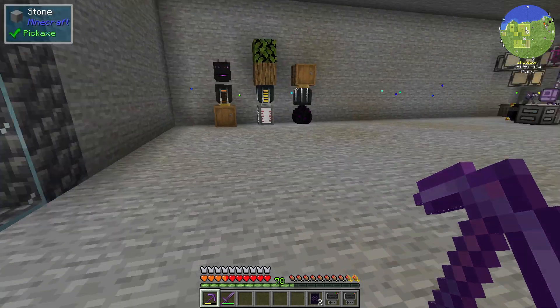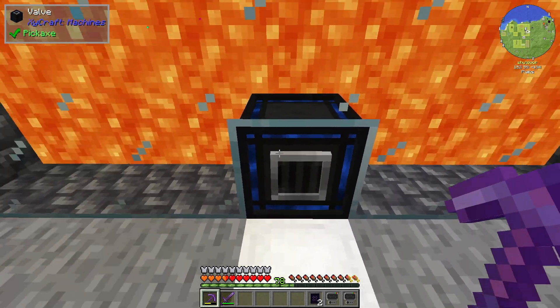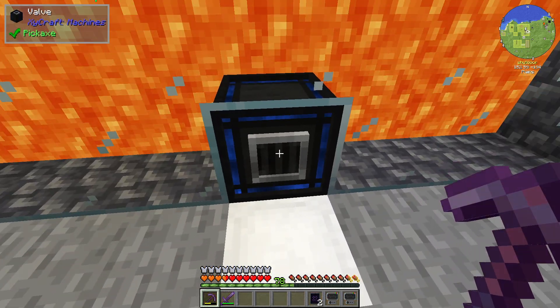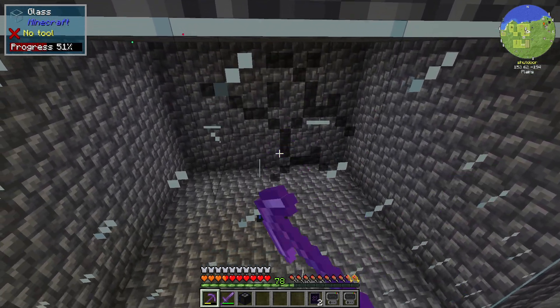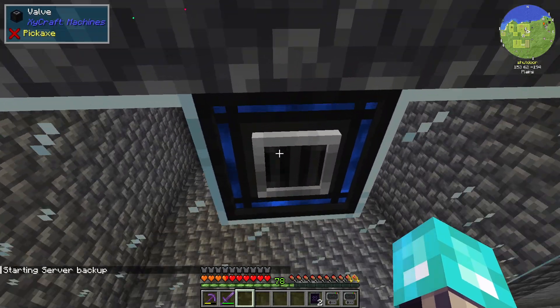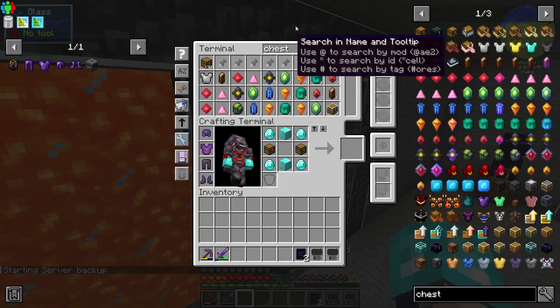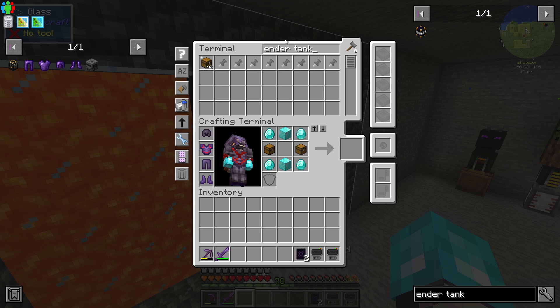We may lose 1,400 buckets of lava here, but I'm curious — can I take out this valve and move it up? I'm hoping it doesn't do what I think it's going to do, but we'll see. Place that back here, place that here. Oh, it kept it all! That is awesome. I was just curious — I didn't want to lose all of that, but if I did, I did.